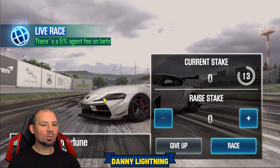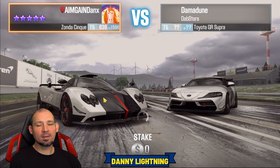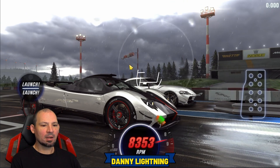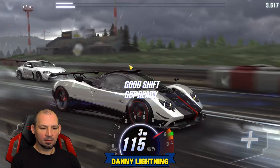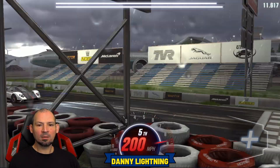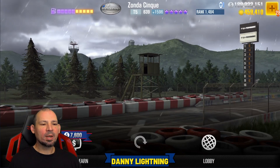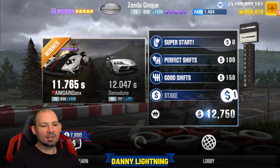We're going to race this Toyota Supra. On things like this we just shift early in second gear and make all good shifts — we don't even have to worry about our nitrous. Second, third, fourth, fifth, sixth — and we're going to win this thing, but I'm going to slow down. I downshifted twice before crossing the finish line because we do not want to beat our dyno time. We ran 11.765, he ran a 12.0.